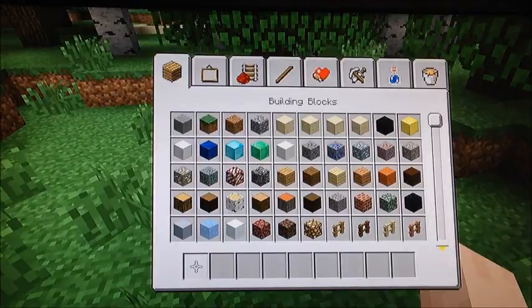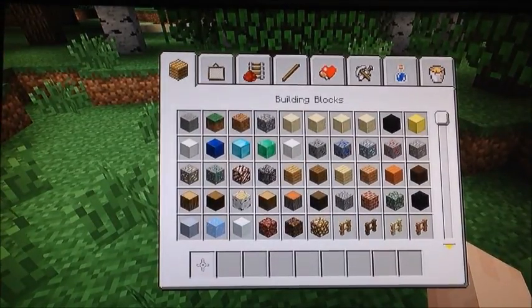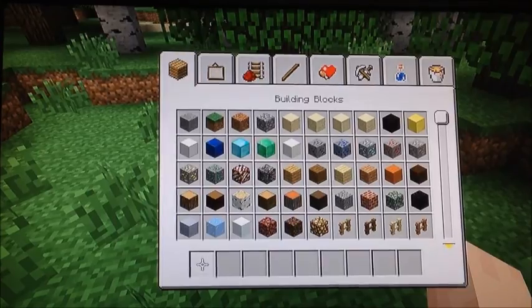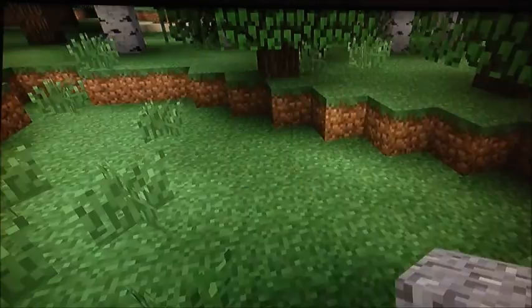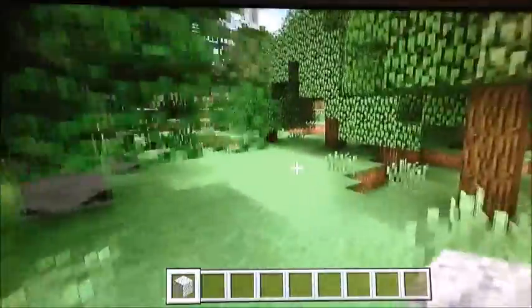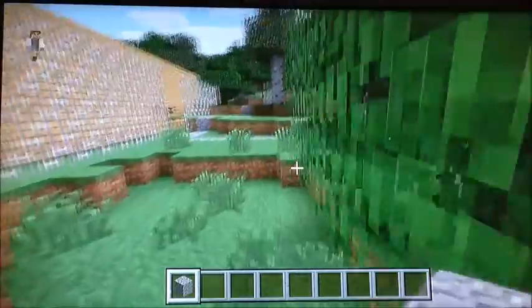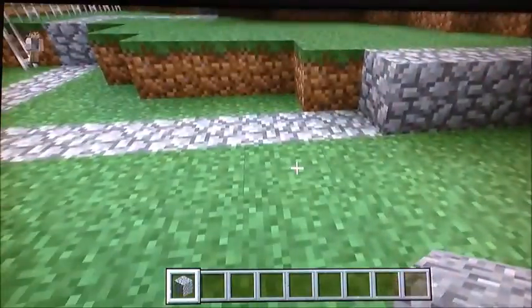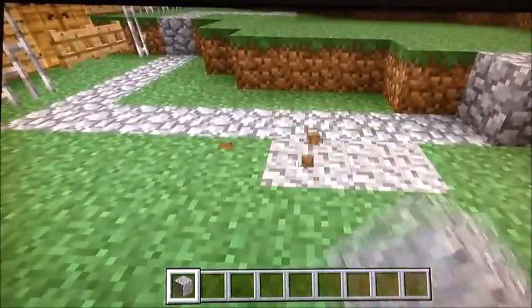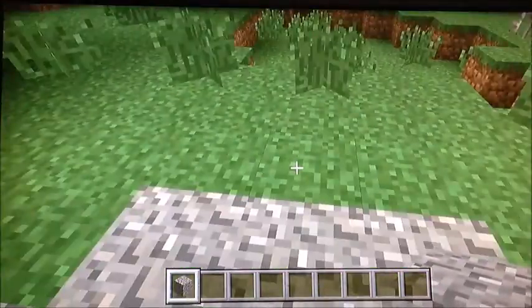We're going to make the roads out of gravel instead of cobblestone. I hate gravel to death, but it works the best right now for this area, especially because this isn't even an actual road really. So we're just going to build it off over here and start the construction of the road. We're going to kind of add a turning lane in to make it seem a bit more official.